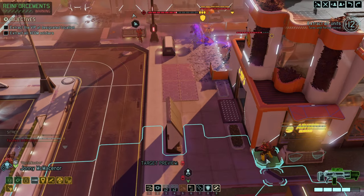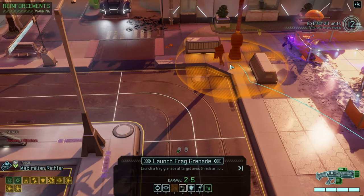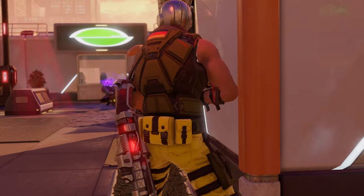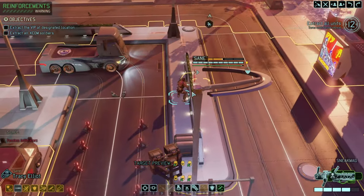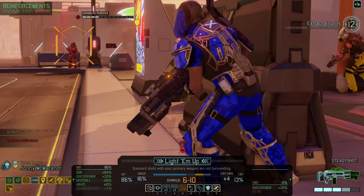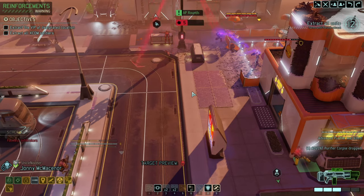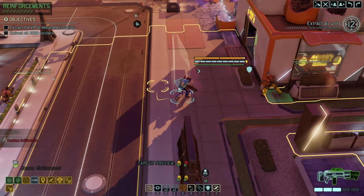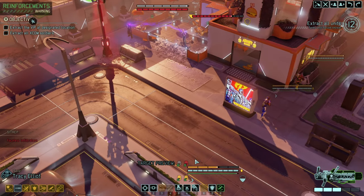We got Implacable, so the plan is kill this guy, move forward, then kill the other — that's the right play. Hopefully that gets the tower, but it gets him without getting the tower, unfortunately. Good chance of killing him — very nice. We're using Implacable to move up and now let's get the priest.